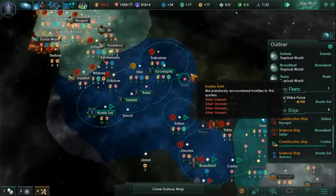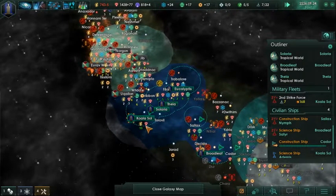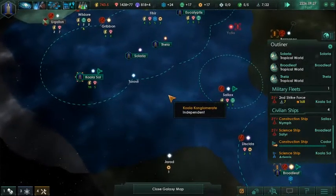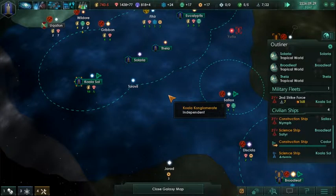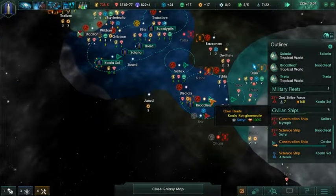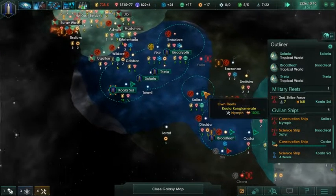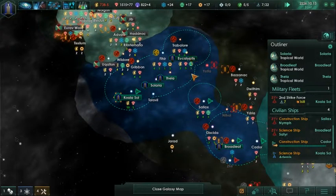Eucalyptus - I think we're definitely going to have a spaceport in, because that's going to be kind of like the border to this other arm. Koala Soul is obviously our capital. Eventually we're going to have spaceports - you want them in every system. They're defense systems, they add benefits, you get observatories and stuff, especially in your core planets.